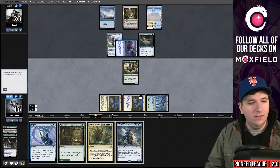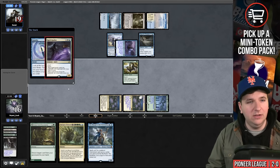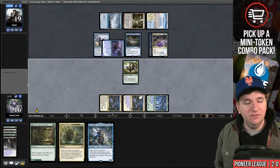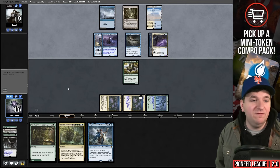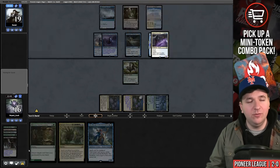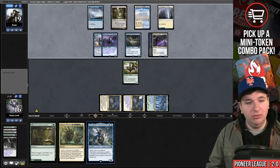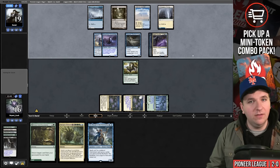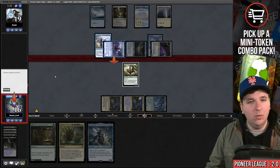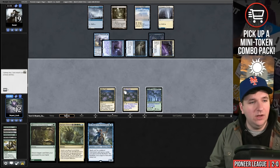I cast Impulse — it eats the Spell Queller. Our best draw is Hidden Strings. Dark Petition could have gotten Hidden Strings but with Spell Queller up it might not have mattered. If I draw Hidden Strings I can cast it, play Lier, recast it into Ultimatum, working around the Mausoleum Wanderer. They attack, I block the Wanderer and take four, going to 12. They have two cards in hand.